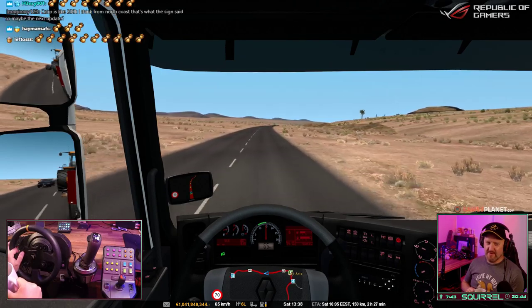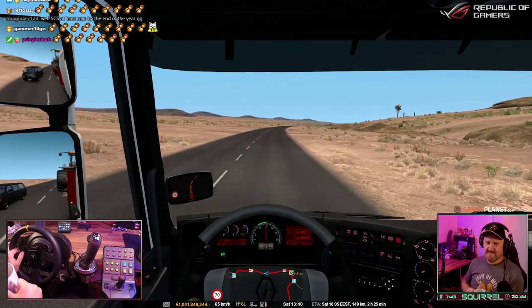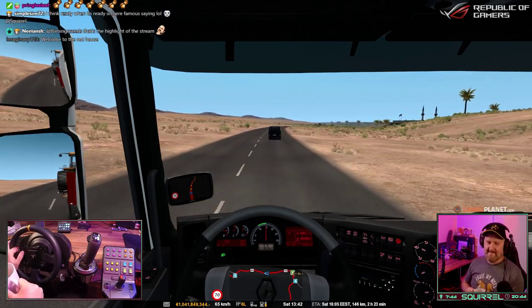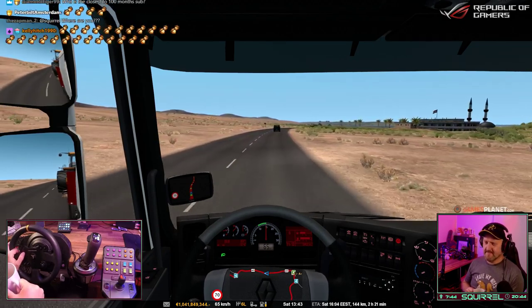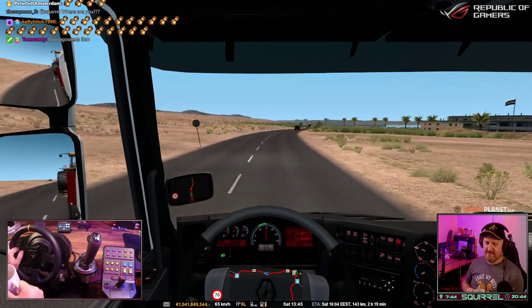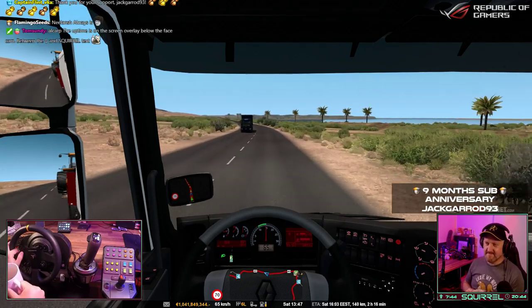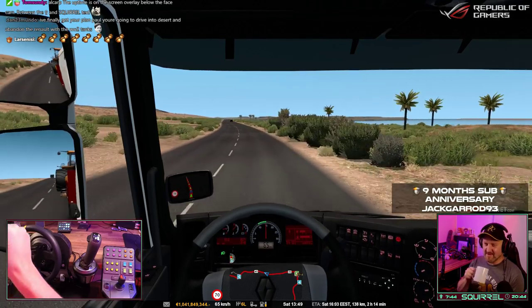Cairo is 200K I think from the north coast. That's quite far. Who's closest to a 100-month sub? The 72-month subs are Diamond Tiger, Whiteland, Fire Rocks, Wakadaya, Bengo — all those guys. 72 months — that'll be another 28 months before they get to 100.